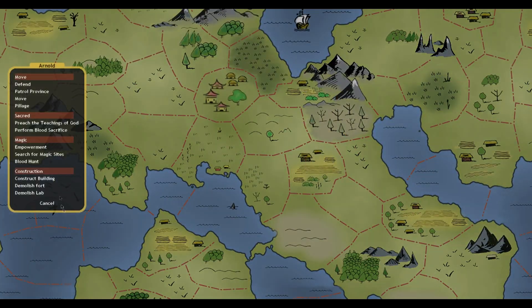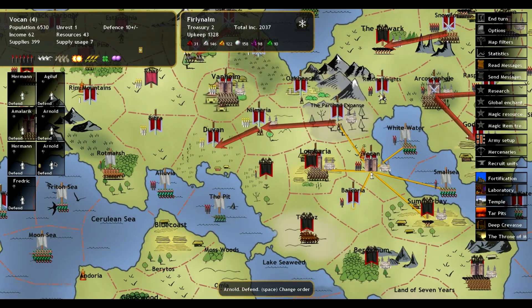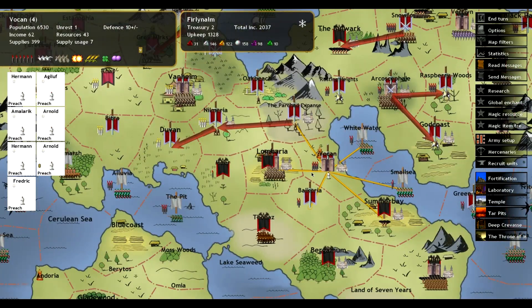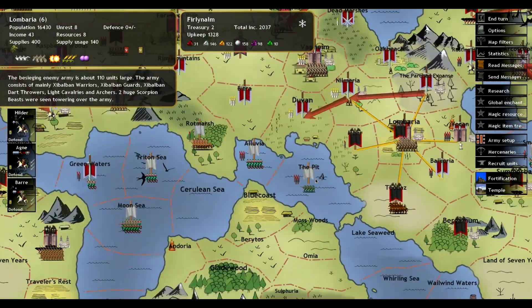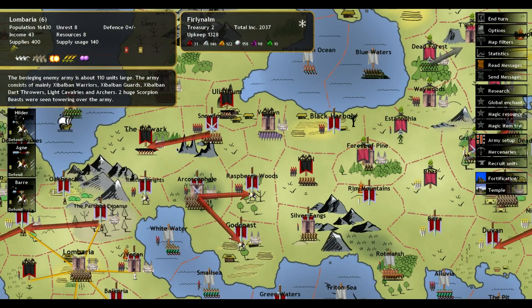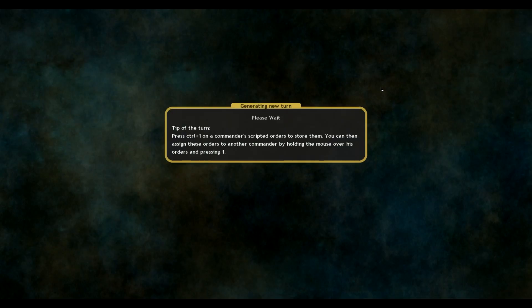Temple, Temple — not much we can do there. Let's put all these guys on Preach. We're at negative six, that's pretty terrible. I think that's it for this turn. Let's do it.